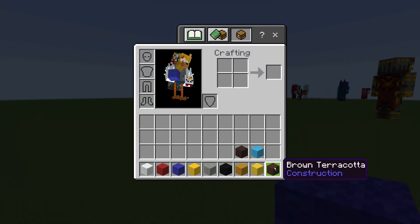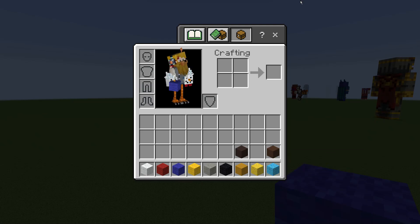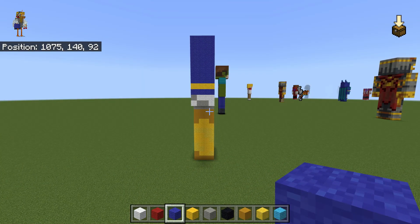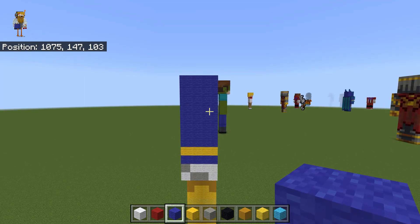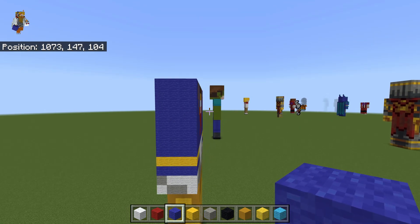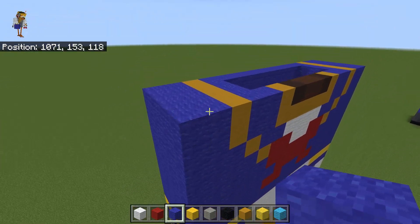Once you have that, get rid of your brown terracotta and grab out your light blue wool. Pause the video if needed, and once you have done that you are actually complete with the whole body. The other thing we're missing is giving Donald Duck his defining feature.